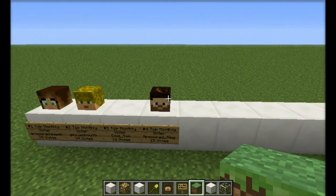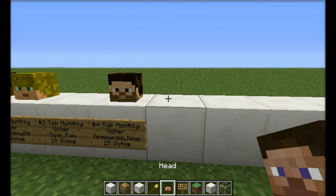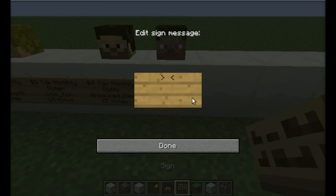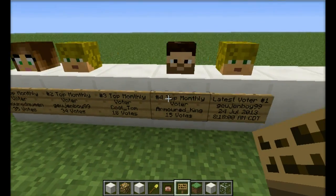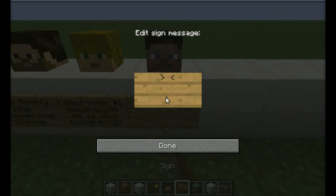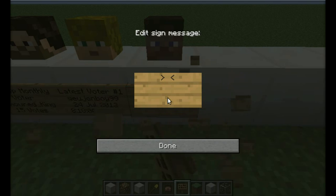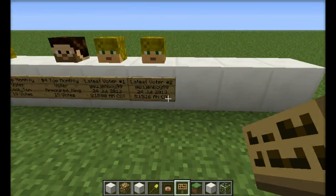Let's look at a few of the other heads here. So not only can you do top voter, you can also do the most recent voter. So let's see who the most recent voter is — we'll just do voter one. Looks like the last one was Gujinboy today. So we can see if Gujinboy voted more than once. Voter two. There we go. Voted again.